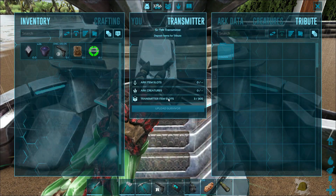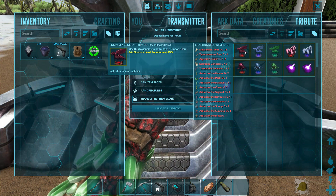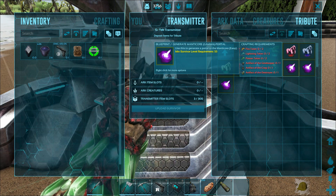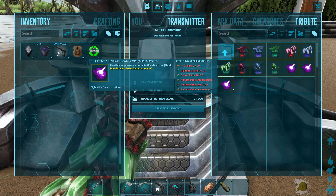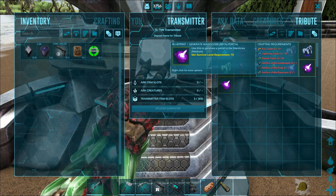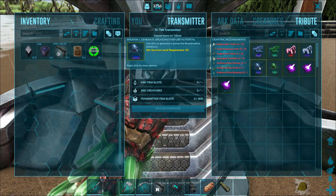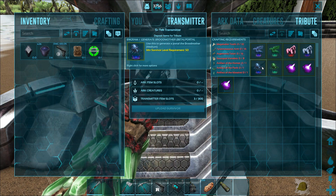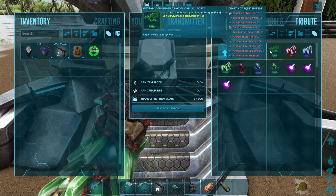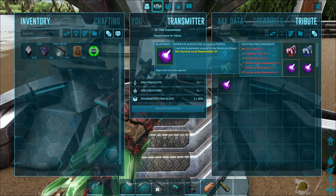Access the inventory — deposit items for tributes. I'm not planning on tributing, I'm going for a visit, but we could definitely do that. Manticore — this is Manticore: easy, medium, hard. Since they've redesigned this stuff, I've fought the bosses before but not since all this redesign. They have hard, medium, easy levels for all of the bosses — for the Dragon, the Megapithecus, the Broodmother, and down here for the Manticore.